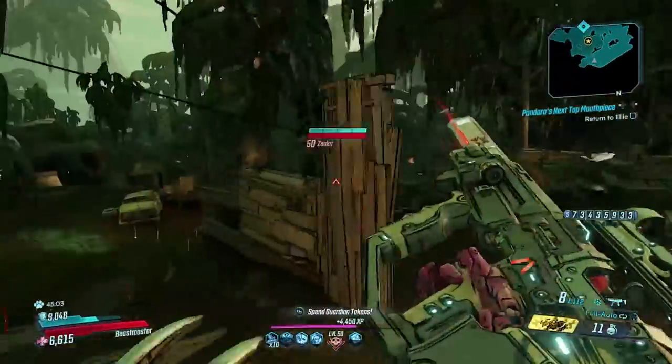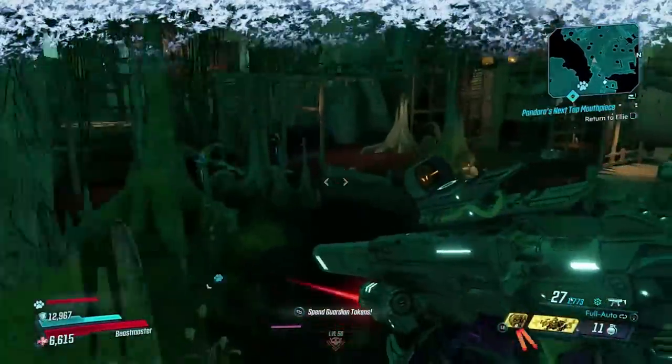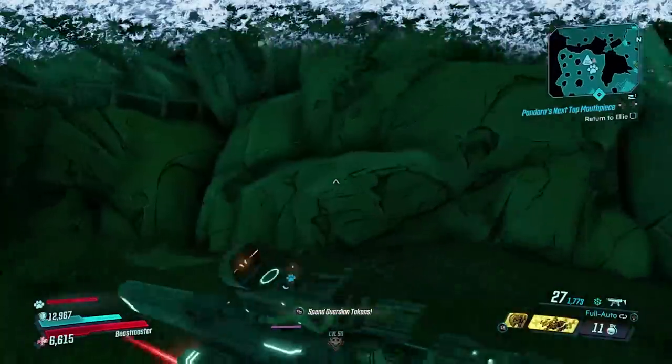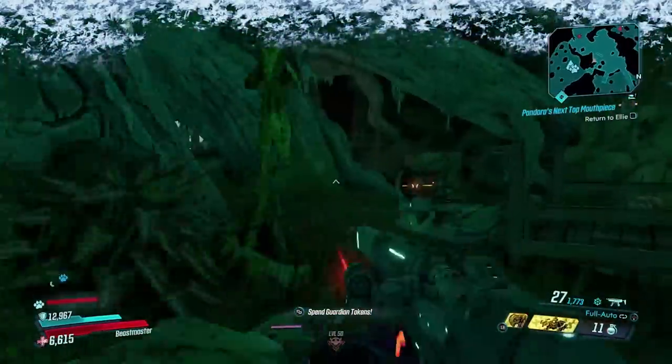To start off you're going to want to go to Jacob's Estate on Eden-6. Once you get there I'd recommend following where I go and going to this one safe point — it's really not too far from spawn and pretty much everyone's made a video on how to get to this place.